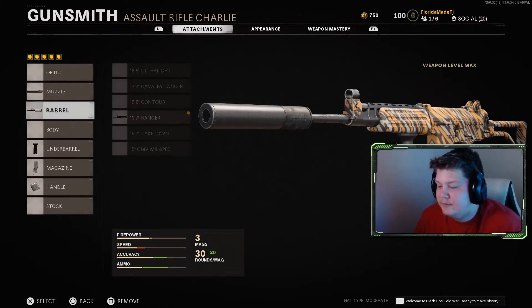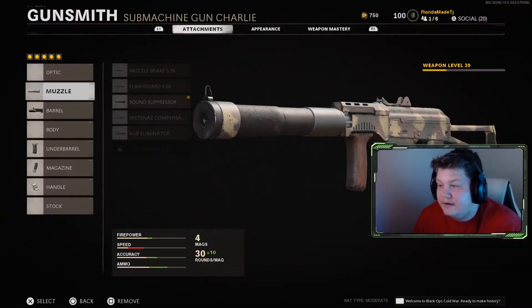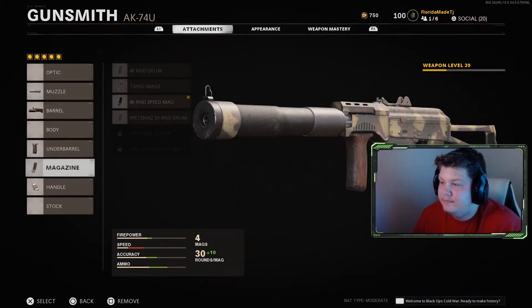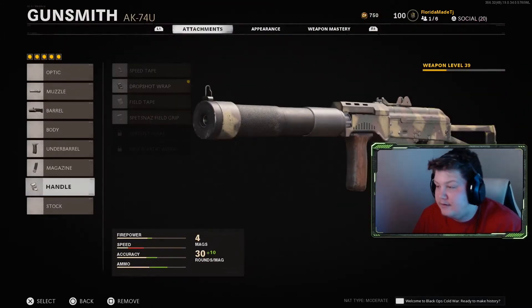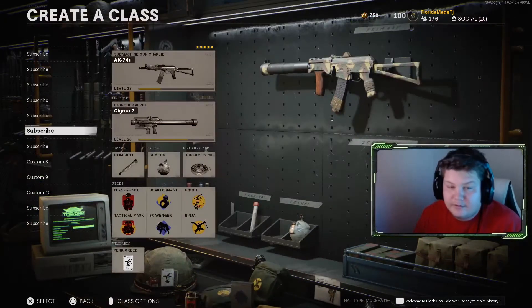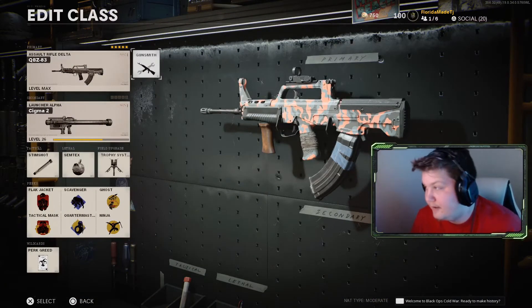The AK-74U — same setup as the other one: bullet velocity suppressor, foregrip, 40-round mag. When I get the 50-round I'm obviously gonna throw that on because it's amazing. I'm about to put the field grip on as well. Same perks — you get the gist.